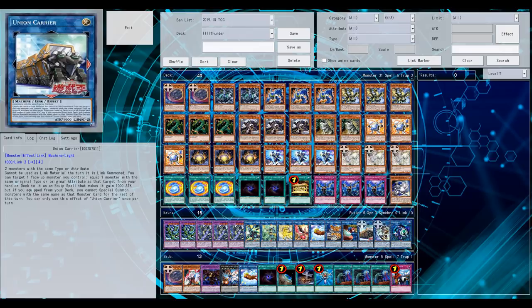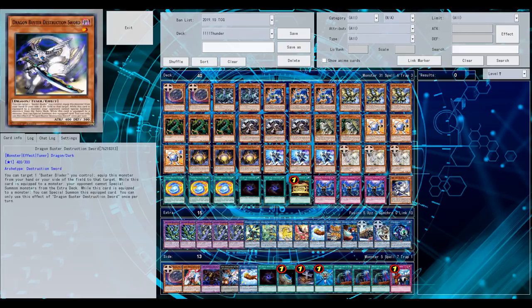Welcome back for another YuGiOh pro duel video. A couple of new link monsters were revealed yesterday for the Link 3 or Link Frames Pack 3, one of them being the new Union Carrier monster — as predicted in the leaks a couple of weeks or months ago.